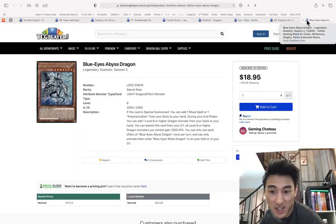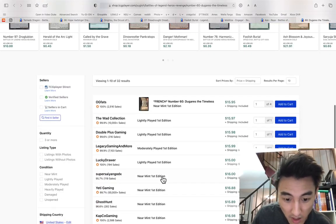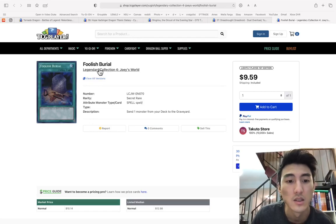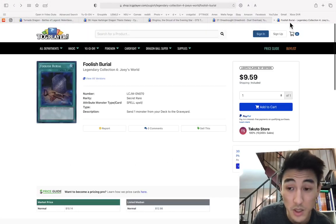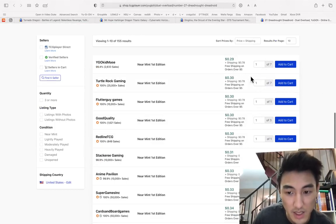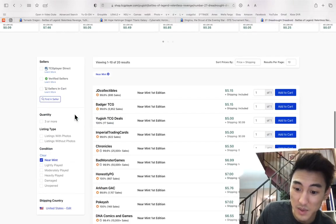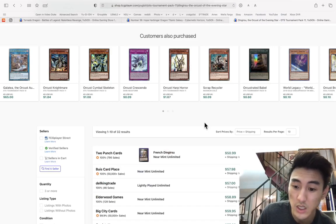Red Eyes Dragoon is at $85 and going down. Dark Magician going down too. Sky Striker stuff is incredibly cheap right now — consider buying. Foolish Burial is $10, the lost art version. Dreadnought Dreadnoid is about 30 cents — that's a good investment. You can pay $2 and get seven copies of this. The secret rare might be a bit late on the buyout, but this one's gonna start going up now.